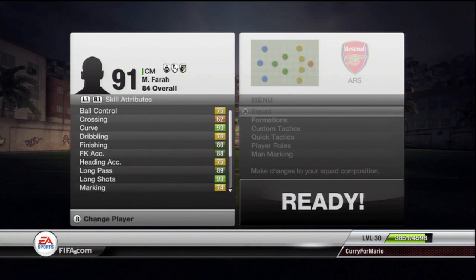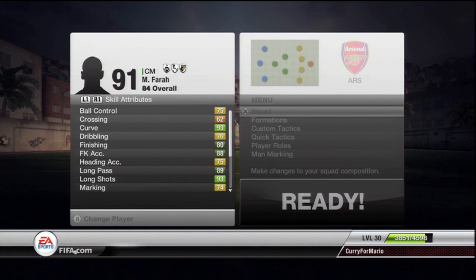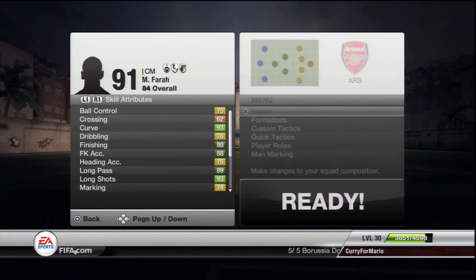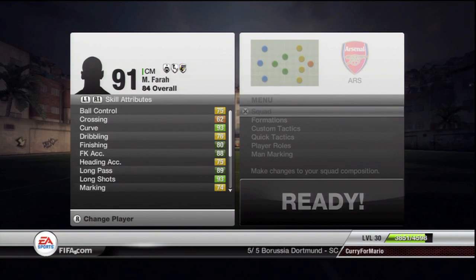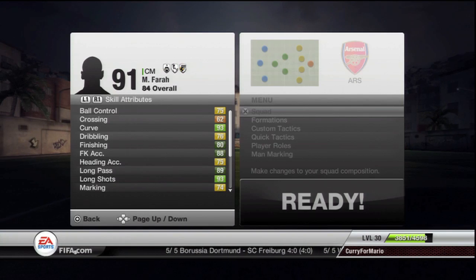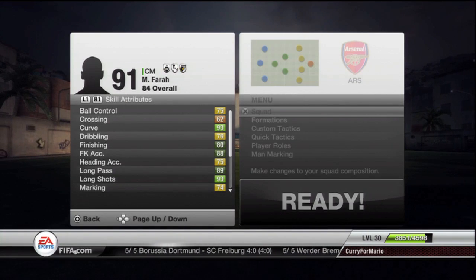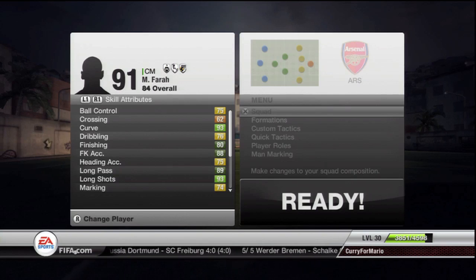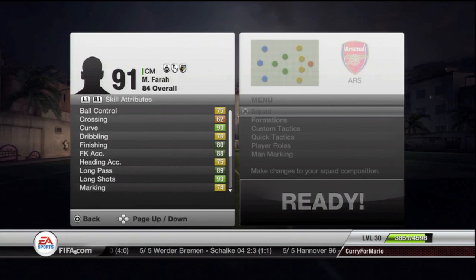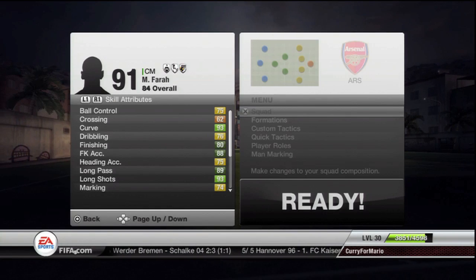In the box-to-box midfielder role, who else but Mo Farah? His traits and specialties include engine and distant shooter, and he has 89 sprint speed and 99 stamina. He's got alright shooting stats and five-star weak foot. This guy beat the Kenyan guys so he could probably play football.